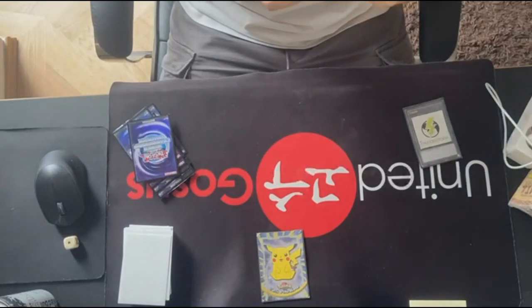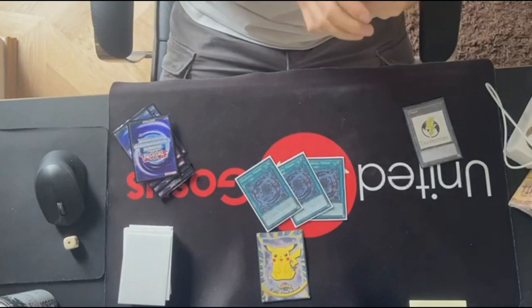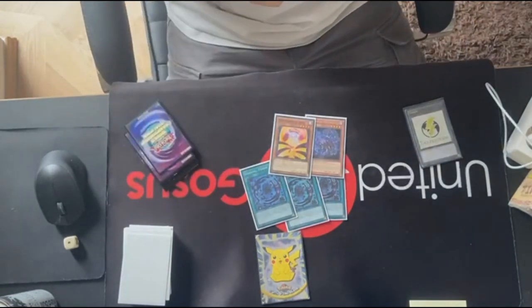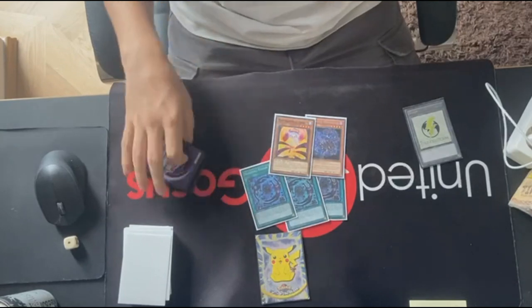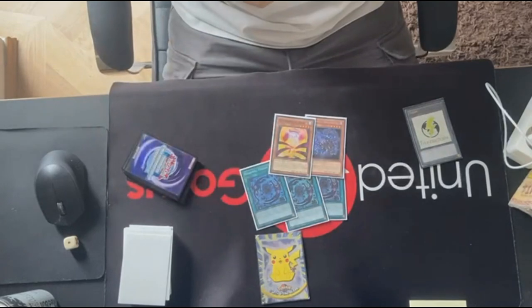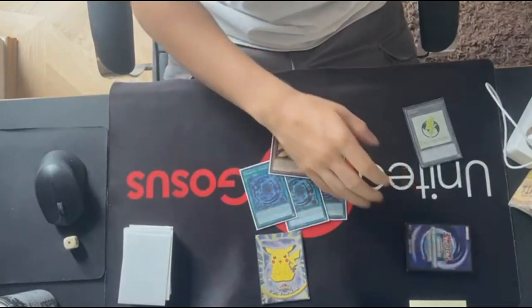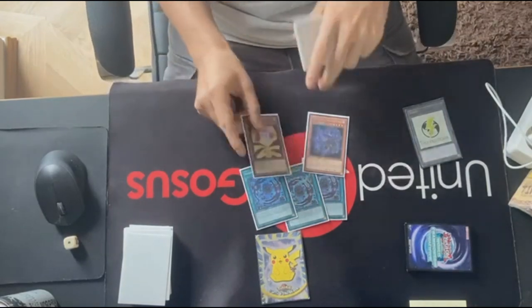For the side deck I played triple Shaddoll Fusion, one Dragon, and one Construct. The engine is pretty good against Tri-Brigade and also against Shaddoll like Salad and Striker, which I thought would be played a lot. It was Tri-Brigade only for two or three rounds, which was pretty good. In the feature match the card came in really well, but sadly the top deck rolled so I couldn't win.